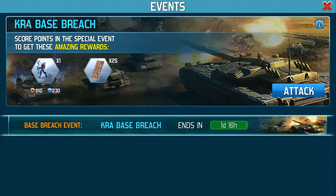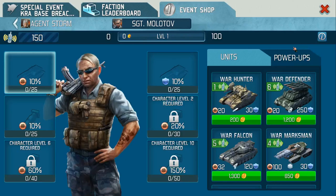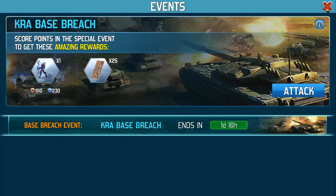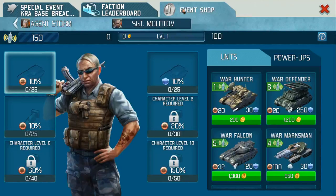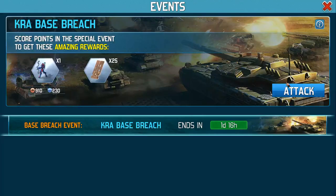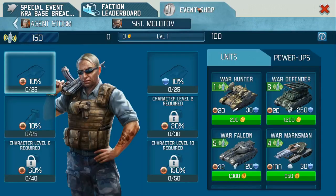Okay, let's just go back to this. When you click on attack, the main option you've got is to equip your commander. You can also go into the event shop. On event shop you've got two characters that you can use - Sergeant Molotov or Agent Storm.